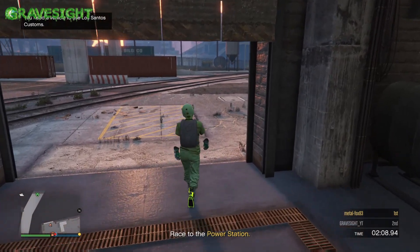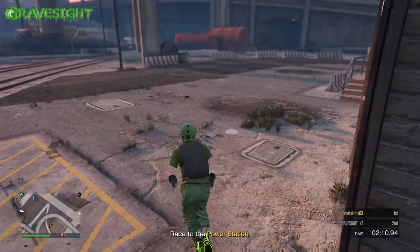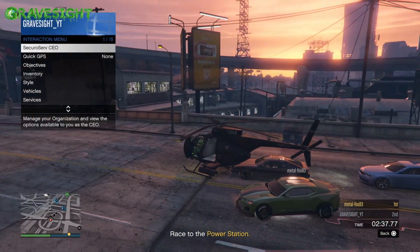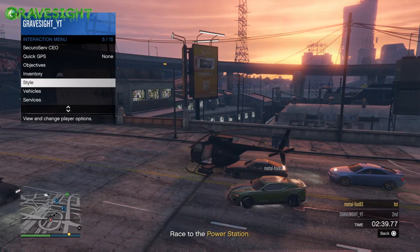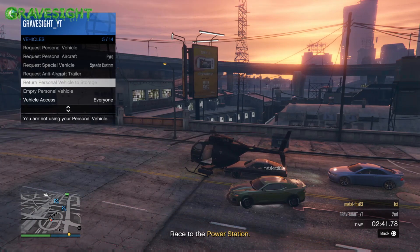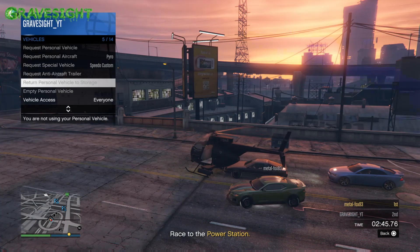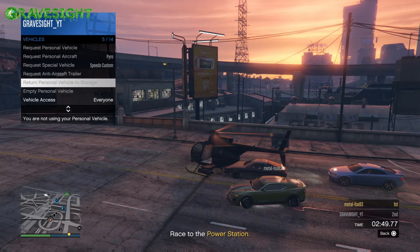This time, walk out of the LS Custom shop and make your way towards the Buzzard helicopter, which should be waiting up on the road. Get into the Buzzard, pop open your interaction menu, go to Vehicles, and hover over Return Personal Vehicle to Storage.